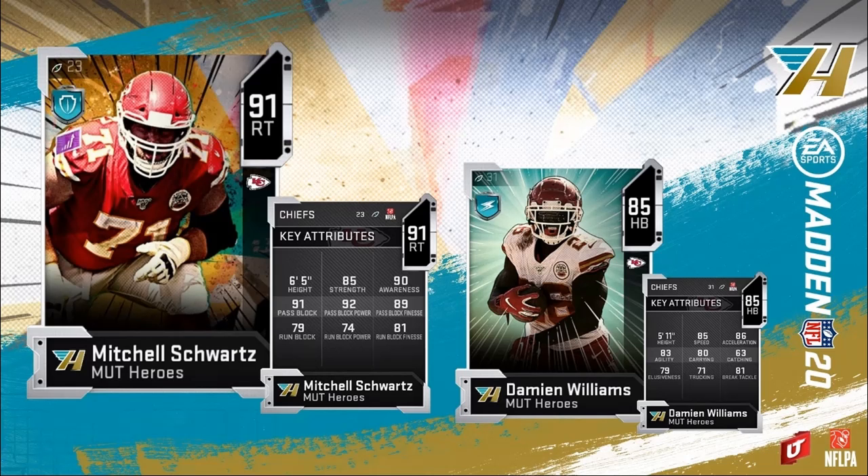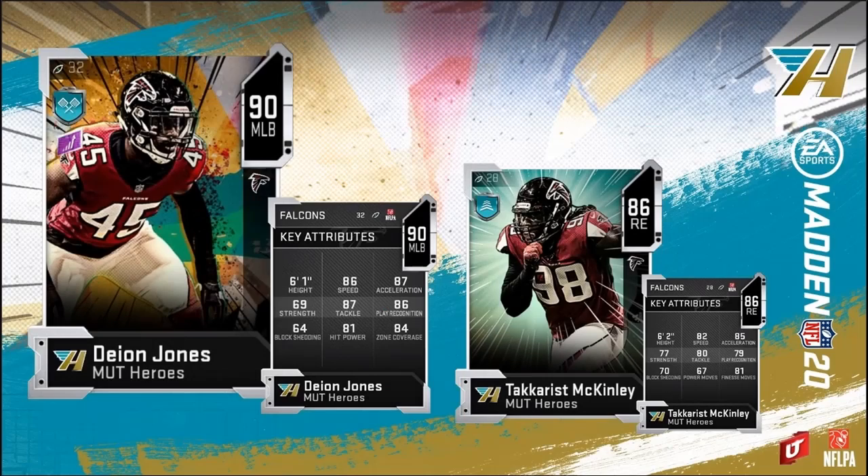Next we have 90 overall Deon Jones with his sidekick Takaris McKinley. Deon Jones comes in with 86 speed, 87 acceleration, 69 strength, 87 tackle, 86 play recognition, 64 block shed, 81 hit power, 84 zone. This is a pass coverage linebacker — super fast, super efficient in zone depending on how you want to play him.